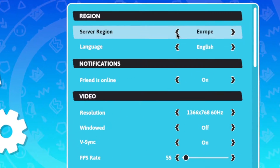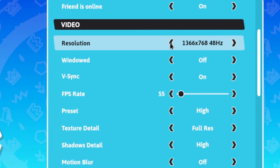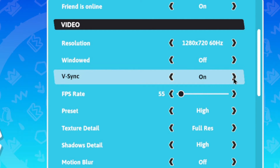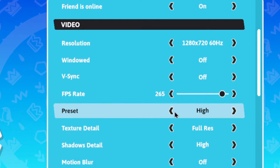First, you have to select the server that is nearest to your location, or you can just set it to automatic. Then set the resolution to as low as possible, and make sure the refresh rate is 60 hertz. Turn off windowed resolution and v-sync. Set FPS rate to as high as possible, though it was useless for my PC.